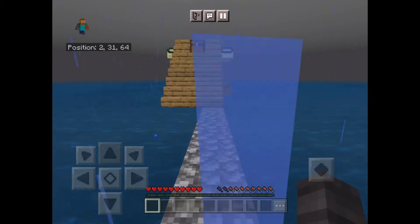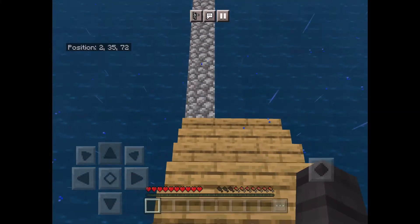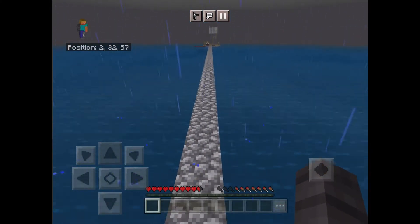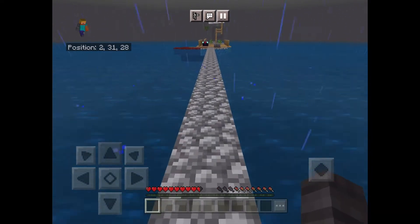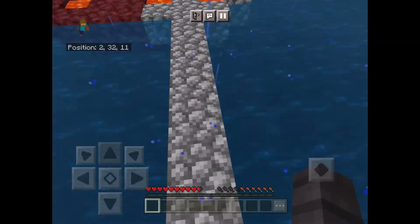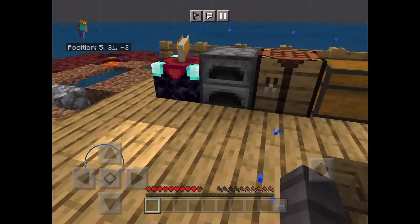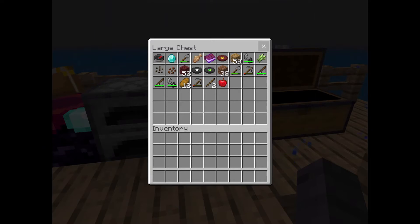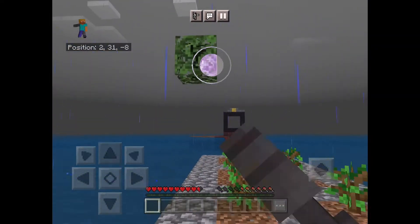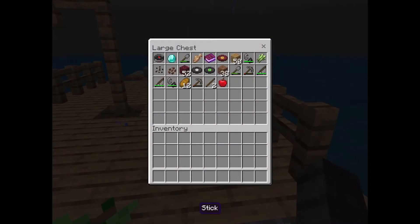It didn't give me any diamond or anything in the chest — yeah, it didn't come with anything, nothing at all. I think it came from an enchantment table. I don't know how to say it, it's one of those. I haven't expanded the island at all yet — I think I might need to do that.